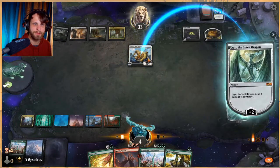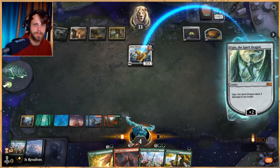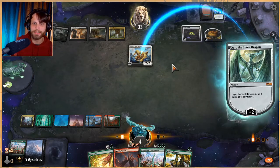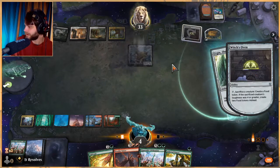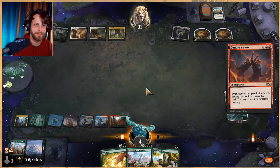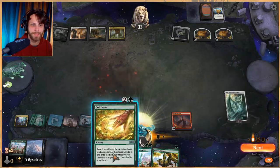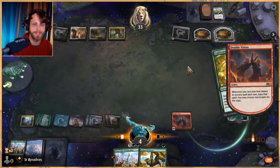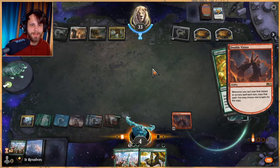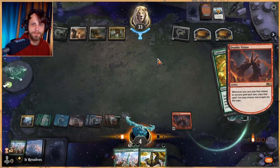Grazer's actually not bad, so we're going to kill this first. They can sack it and get a food, which I think is the best thing for them. We'll take the risk — we'll be able to get the Grazer out as well. We're going to Cultivate twice, which is kind of fun, and then hopefully next turn we can actually play Plane Wide Celebration. I'm surprised we hung in there though, honestly — Plane Wide Celebration saved our butt, and despite my misplay with Ugin it kind of worked out.